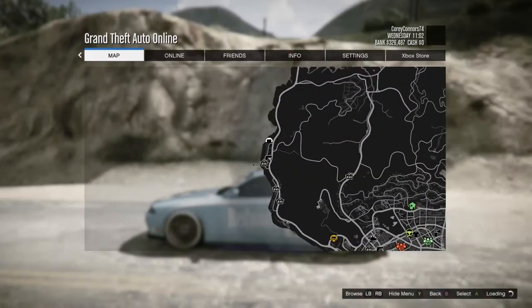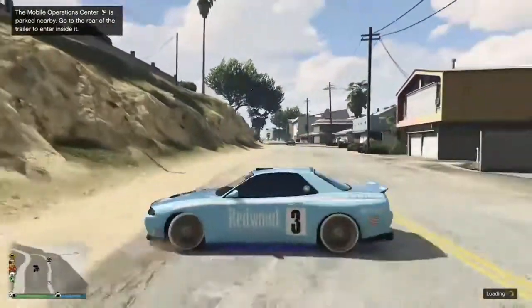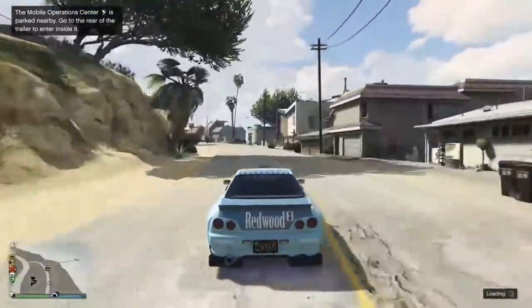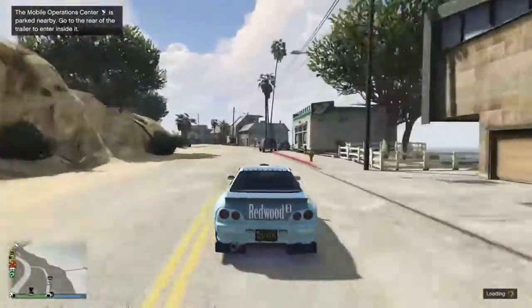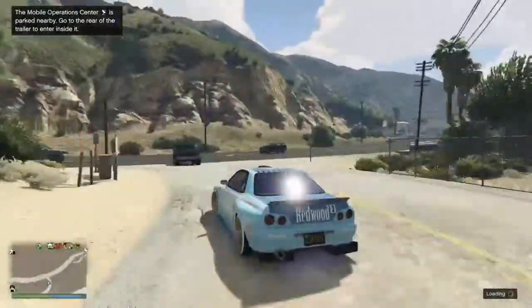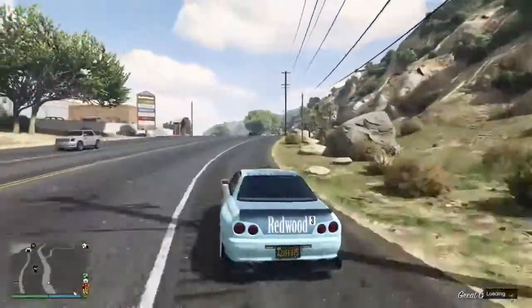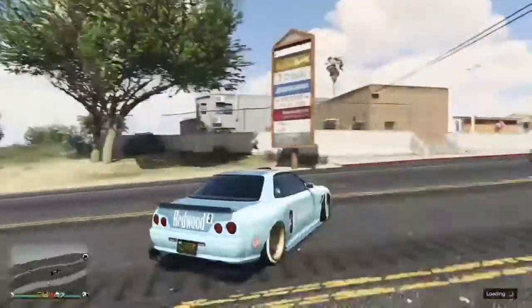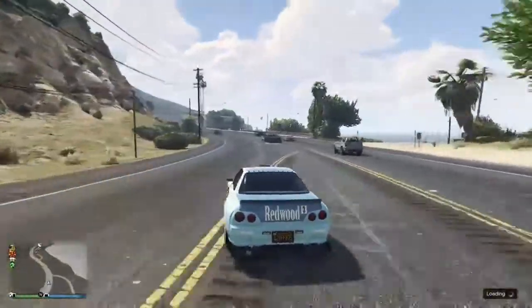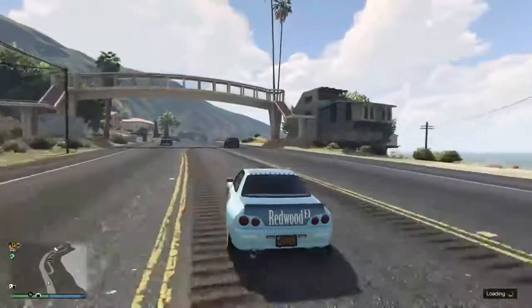I'm showing you on the map — I am in a friend session and I did not spawn all the way down at the docks like usual. My mobile operations center is nearby, so I'm just gonna drive this into it, then call my mechanic and get him to bring me another Elegy. I'm gonna put my mobile operations center away, grab the Elegy, take it into my bunker, and do all the steps again.